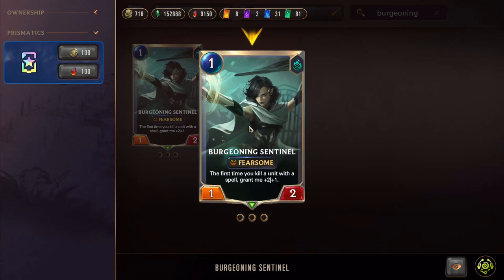This card has some card text, so it has a special effect. Not all cards have these, but it's something to look for, and the wording is normally very important. So you see here: the first time you kill a unit with a spell, grant me +2/+1. So the first time you, as a player, play a spell and kill a unit - and it doesn't say enemy unit, so it could be one of your own units.